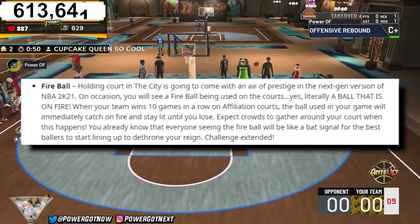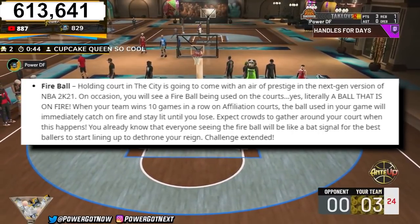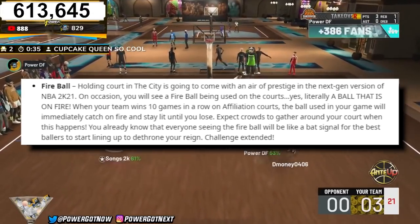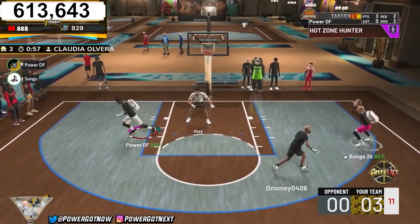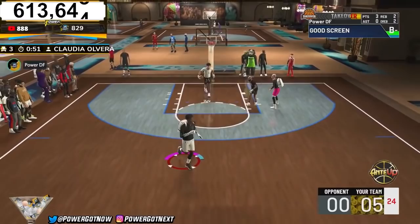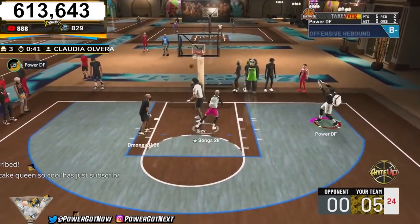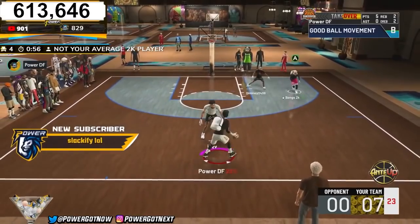Next is the fire bar mechanic. Holding a court in the city is going to come with an air of prestige in the next gen version of NBA 2K21. When your team wins 10 games in a row on affiliation courts, the ball used in your game will immediately catch on fire and stay lit until you lose — similar to the hotel mechanic. Expect crowds to gather around your court, and the fireball will act like a bat signal for the best players to start lining up. It's the little stuff that really gets me excited.